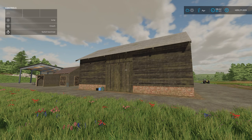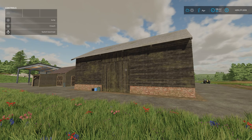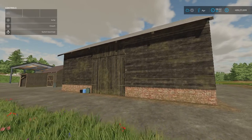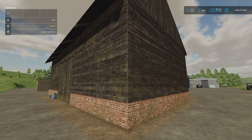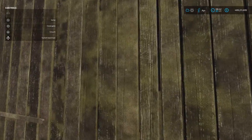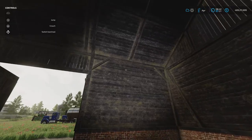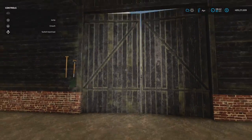In front of me we have the Old Post-German Wood Barn by Marcelu 22. It's 9.44 megabytes, 10 slots on console, found under Build Mode under Sheds, and costs 20 grand. The detail on today's mods is very, very good — the weathering, the texturing. This one has that kind of moss and green you get on old sheds, and it looks brilliant. There's no lighting inside, but the attention to detail carries on throughout. It is drive-through if you want — you can open the back up.